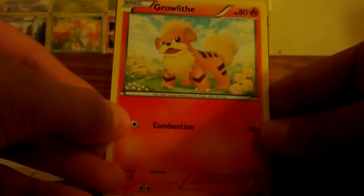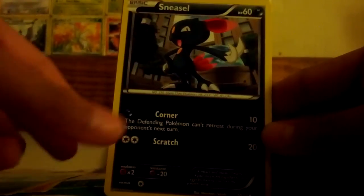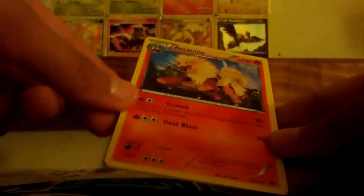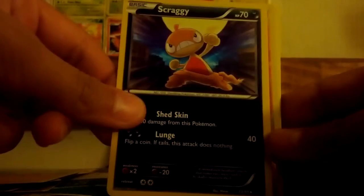Now let's open the packs. We got two Legendary Treasures - one with Genesect, one with Reshiram - a Dragon Exalted with Gyarados, and a Next Destinies with Reshiram. Let's start with Next Destinies. We got a code card. We start off with Growlithe, Cubchoo, Sneasel, Cricketot, Banette, Arcanine - nice. Scraggy, a reverse Hippopotas, and the rare is a Cinccino. There's the first pack.